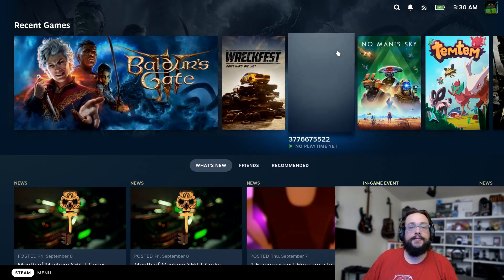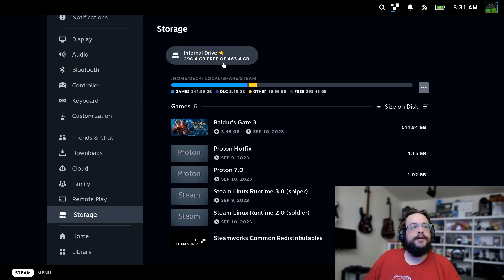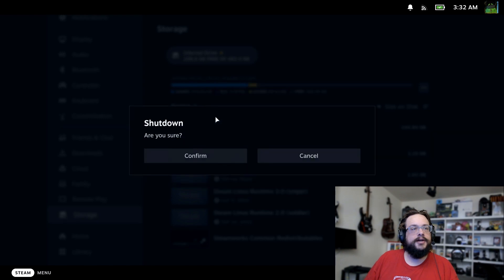Everything else is on my SD card and it's fresh. We can see the internal drive has 300 gigabytes free. Now we're going to click the Steam menu, power off the machine, and go to Shut Down. What you'll need is a USB drive of at least 8GB with the Steam OS ISO installed on it, because even though Steam OS in desktop mode has KDE Partition Manager, you can't edit a partition you're currently using.